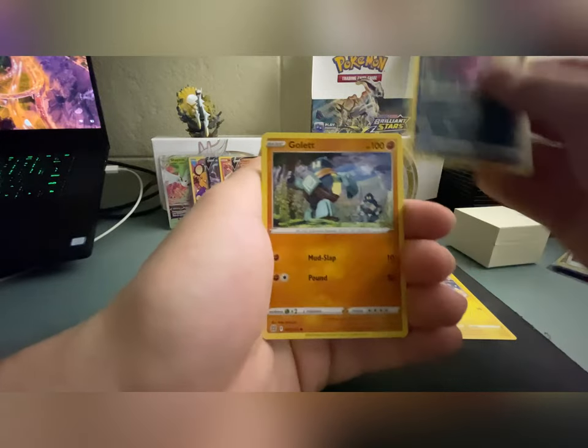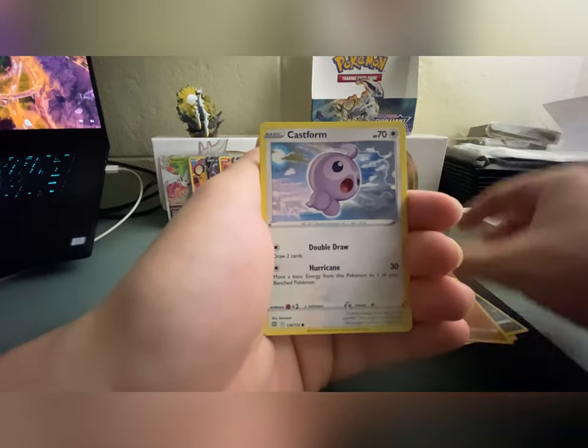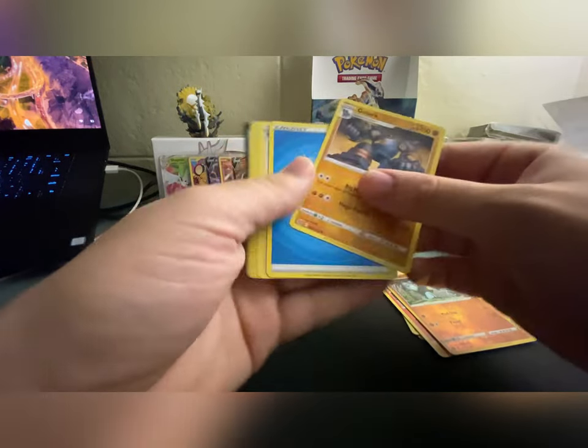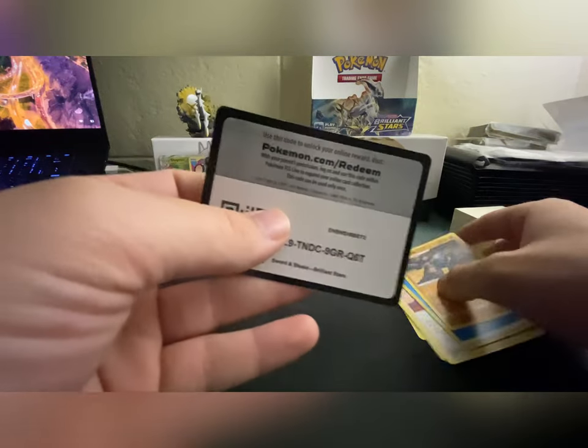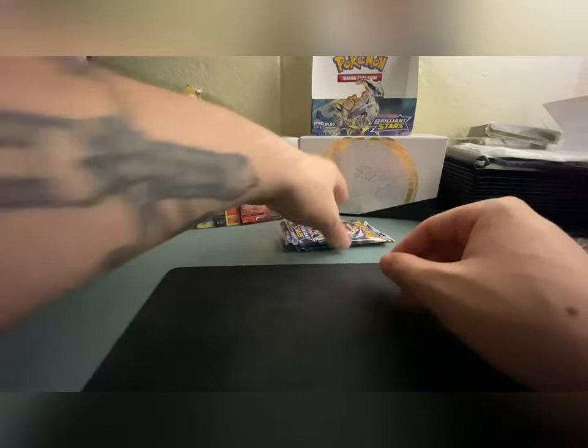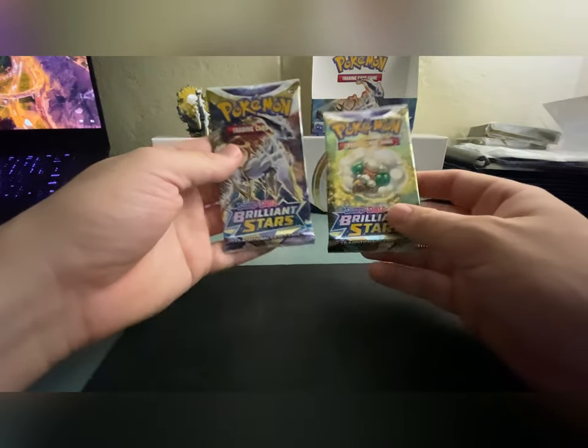Impidimp, Castform, Chimchar, Golett again, reverse holo, and non-holo Golurk. Oh my gosh guys, alright — two more. Two more packs. We got Whimsicott and Arceus — let's go Arceus!